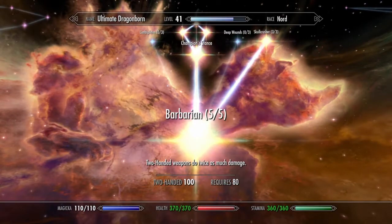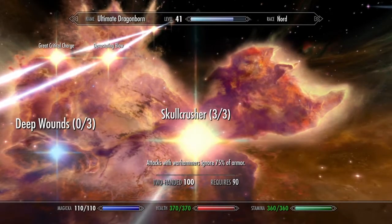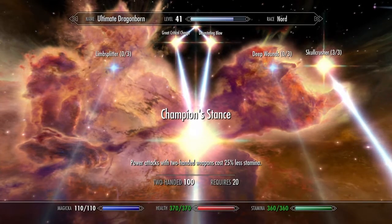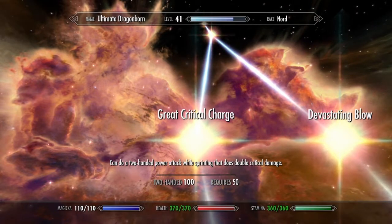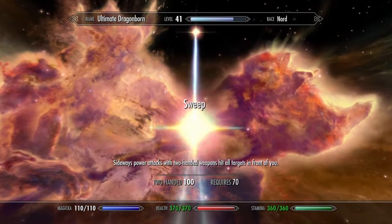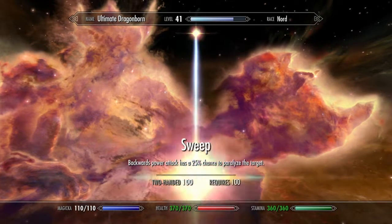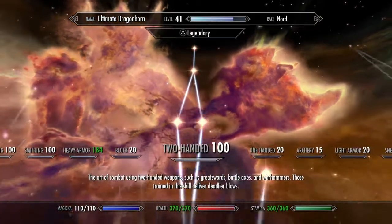For two-handed, I just maxed it out. Barbarian all the way, so they do twice as much damage. Skullcrusher, so warhammers ignore 75% of armor. Champion's Stance, so power attacks cost 25% less stamina. Great Critical Charge power attack. Devastating Blow — 25% bonus damage with a chance to decapitate your enemies. Sweep sideways power attack with two-handed weapons hits all targets in front of you. And backwards power attacks have a 25% chance to paralyze the target.